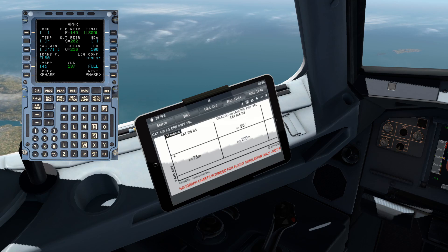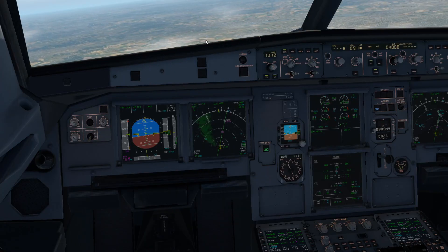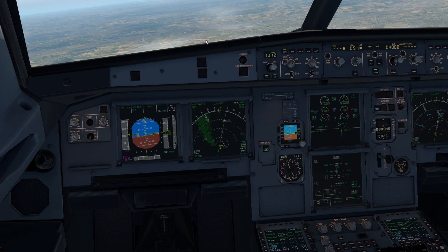For Cat 3B there's no decision height - no visual references are required, just a 75-metre RVR. So to summarise: for a Cat 1 ILS, VOR, NDB, or RNAV approach, I'd put the minima into MDA. For Cat 2 or Cat 3, it goes into DH. Hopefully that clears that up.